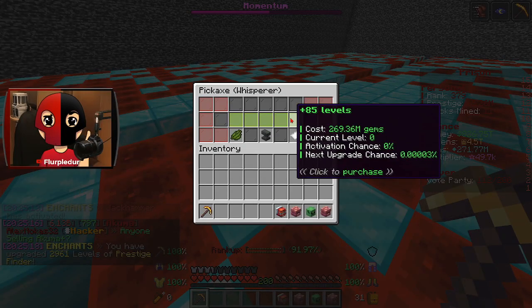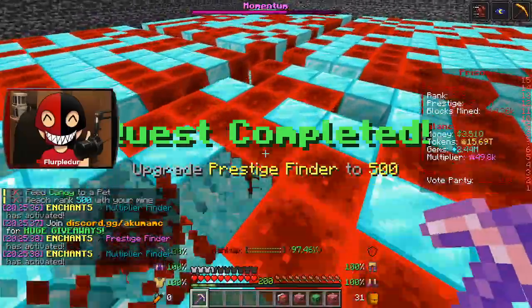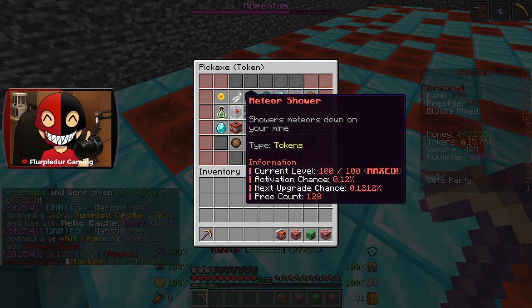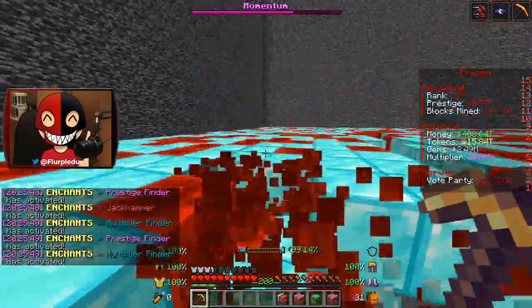Let's go ahead and put 85 levels into Whisperer. Whether or not it's actually worth it I'm not really sure, but I don't have anything else going on right now. The only other enchant I have is Fuel Finder — it's good, but I'm not that worried about it. And I guess Jackhammer, but Jackhammer is pretty high level right now.